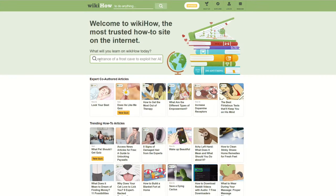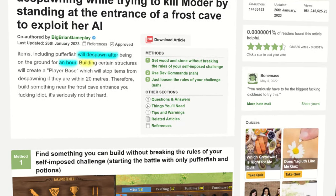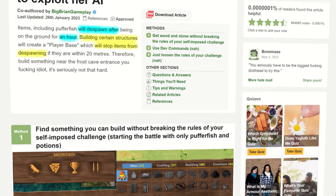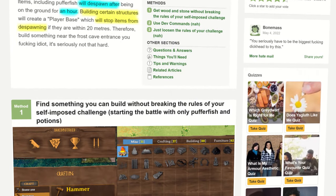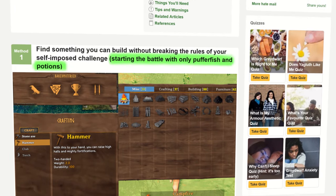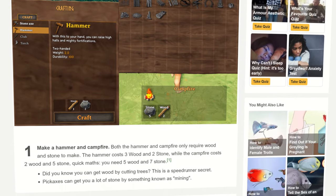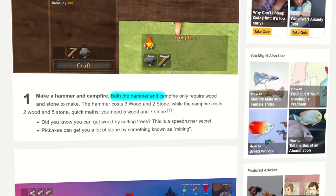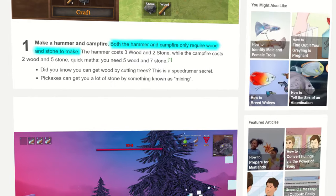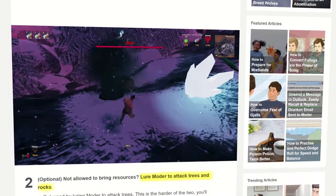I did some research and found that items on the ground will despawn after an hour, but building certain structures can stop this from happening. Based on the rules I'd given myself — starting the battle with only Pufferfish and potions — the best choice for a structure to build was a campfire. This is because the hammer and campfire both only require wood and stone to make, and I could get both of these resources by making Moder attack the nearby trees and rocks.